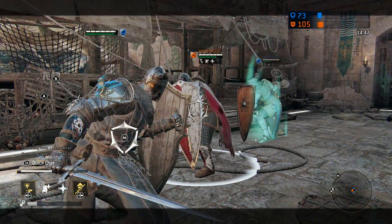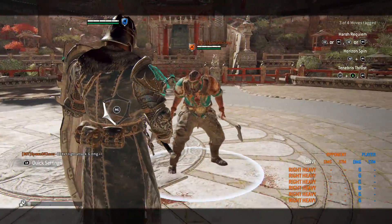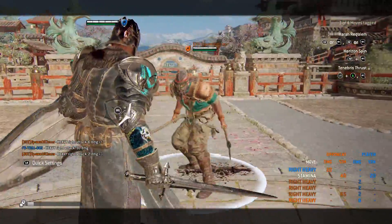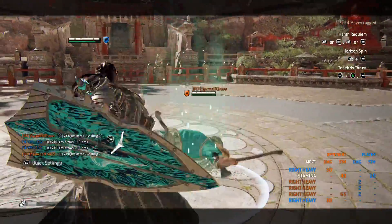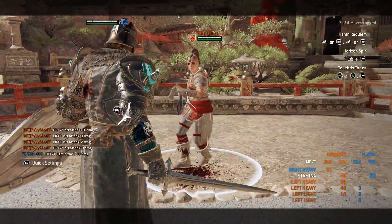If you get flipped, you will take damage. Now, to the quick flow from block — this lets you do some neat things. First of all, if you ever block a multi-hit zone, you can always just go into Bulwark counter as the transition is seamless. No need to correctly time the parry.